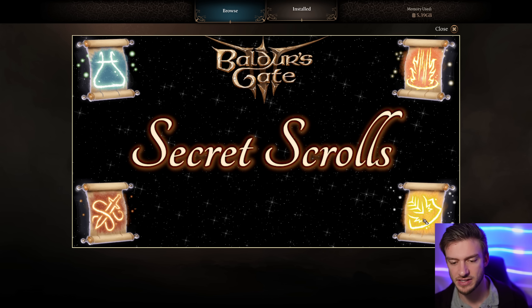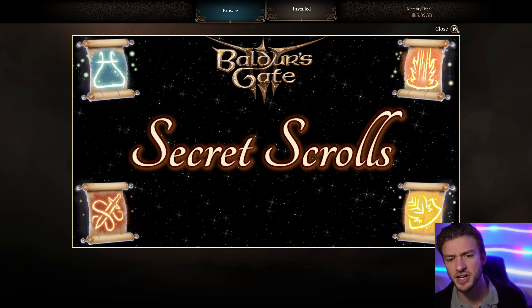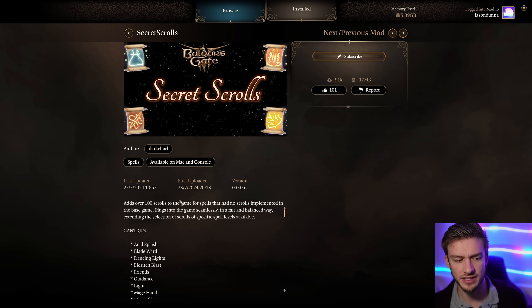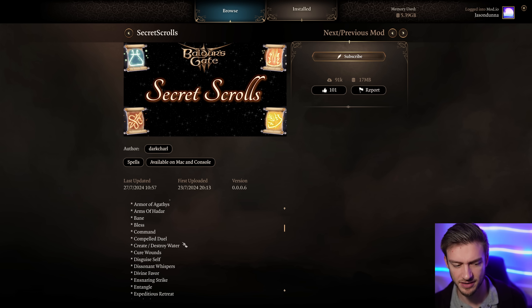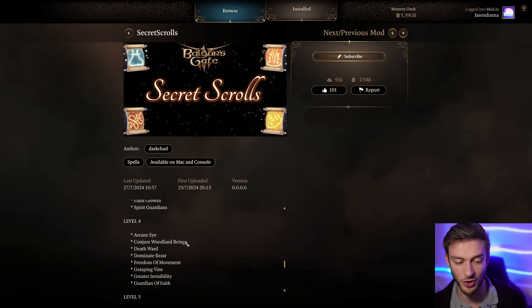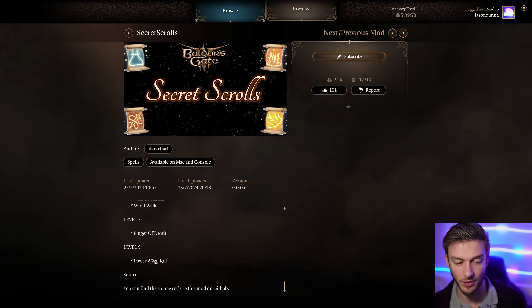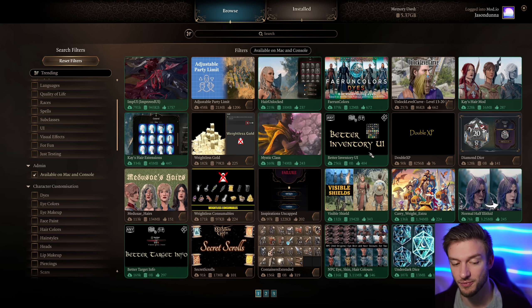Secret Scrolls gives the ability to find scrolls that don't exist in the base game - there's no scroll for Shield or Flamestrike, things like that. This mod adds them, so you can now learn these as a Wizard, or if you take a Wizard dip you can add all these into the class. There are actually a lot of spells that just didn't get any type of scroll in the game, but now that's no longer a problem. It includes things like Finger of Death and Power Word Kill - very well done mod.